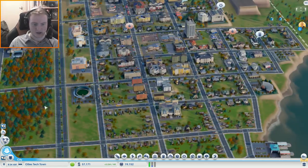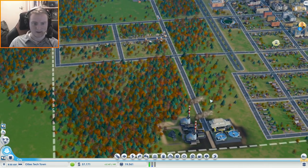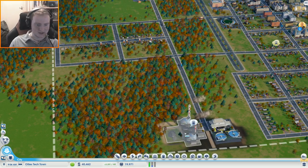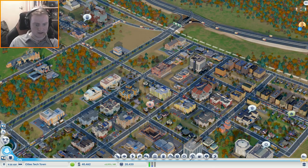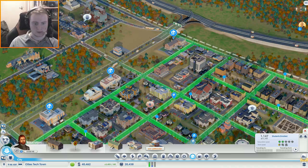It's definitely a grid system we're going for right here. We're going to need space for the universities and stuff, so I guess we're going to have to put it up here near this area, which isn't really what I want to do, but we might not have an option. Let's go to the education menu and see where we're at — oh, it's so close, come on.